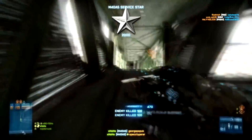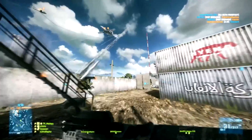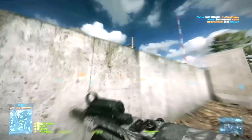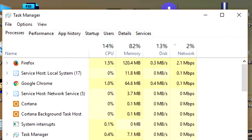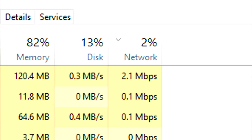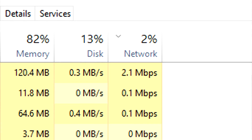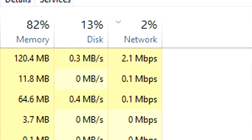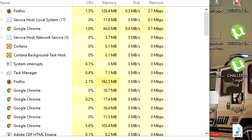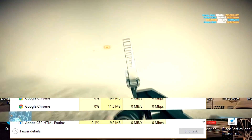Apart from all that, there are also background programs on your computer that consume a lot of your bandwidth. To get rid of those, go to Task Manager, navigate to the Network list, and find any program consuming a considerable amount of bandwidth that you consider unnecessary. You can shut them down by clicking 'End Task.' This could save you a sizable amount of bandwidth for your online gaming.